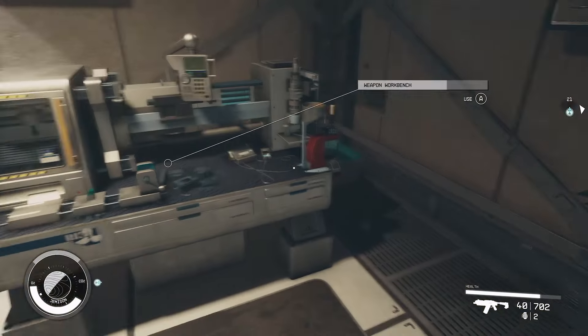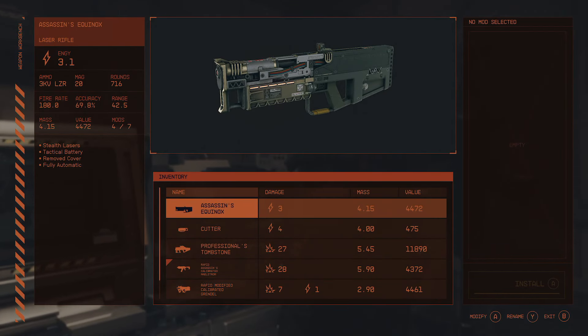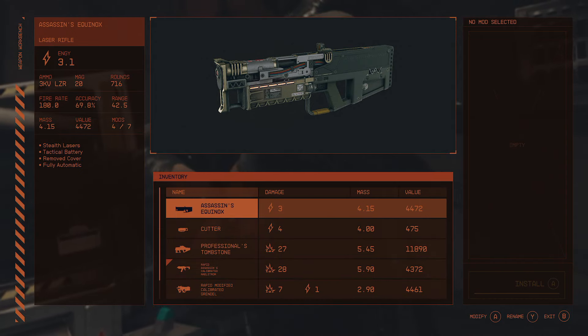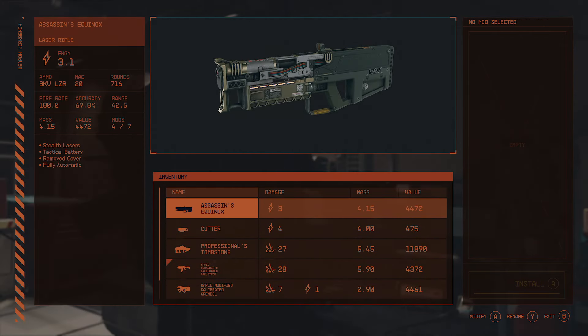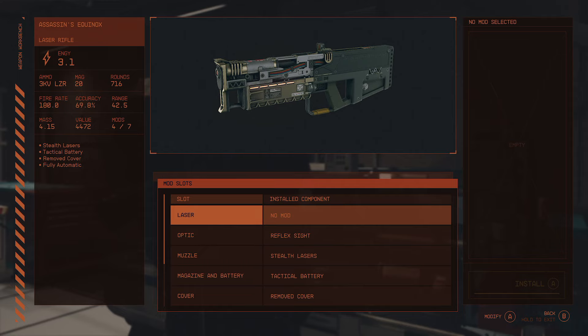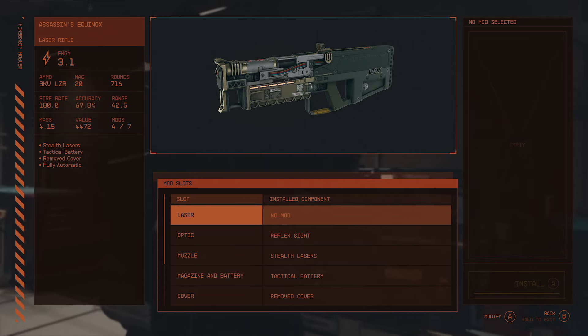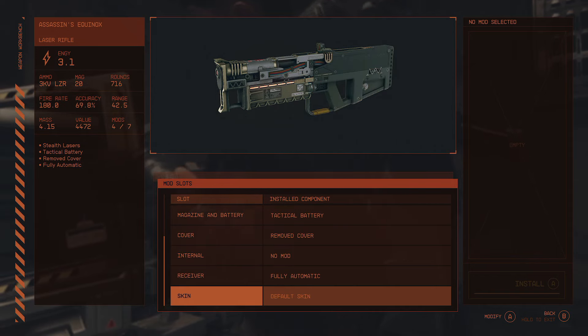Let's take a look at the weapon workbench first so you can get an idea of what this system looks like. You're going to be presented with a window showing a list of the weapons in your inventory — the ones that are equipped. This is the big thing here: looking through the various weapons, picking one, and then going down and looking at all the available mod slots. So we have a top slot, a laser slot, an optic slot, a muzzle slot, magazine, battery slot, cover slot, internal slot, and a receiver slot before we get to the skin.